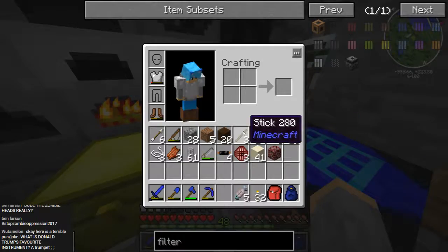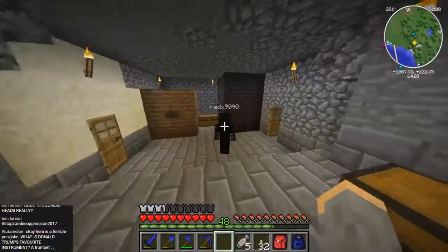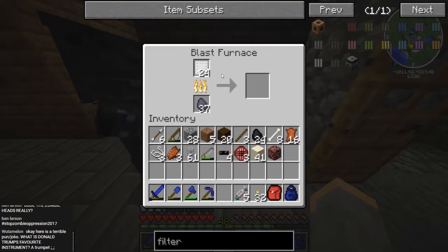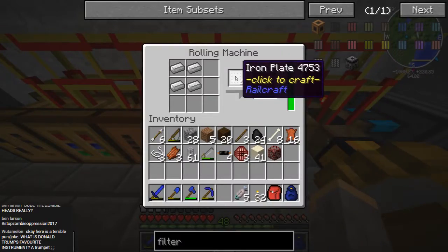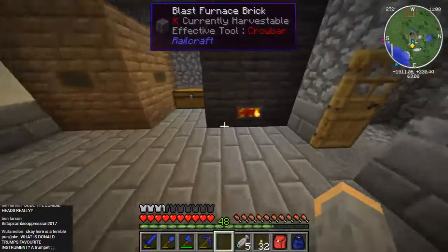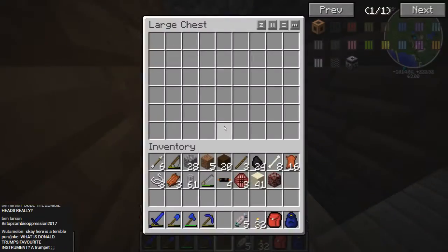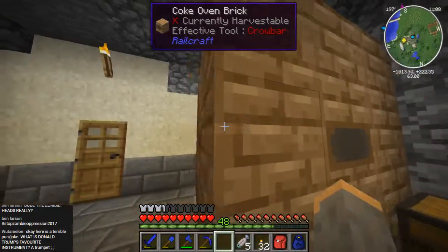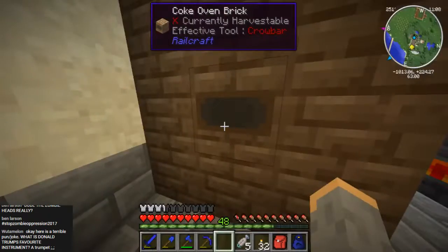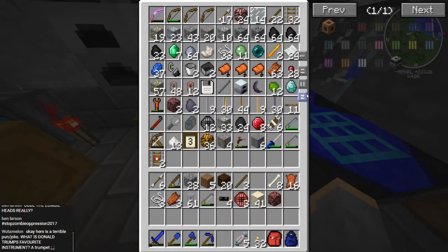Let's go to the blast furnace — you shove the iron plates in there. Take four iron, stick it into the rolling machine to make the iron plate, then pop it into the blast furnace to make steel. This is completely out of coke coal. You need to put some more coal in there. I threw some more in. Oh, I was gonna say the creosote just emptied — that was scary. Now we have 35 iron.